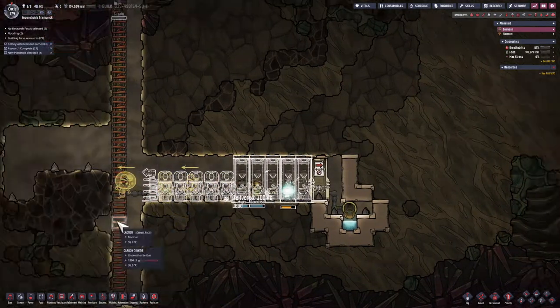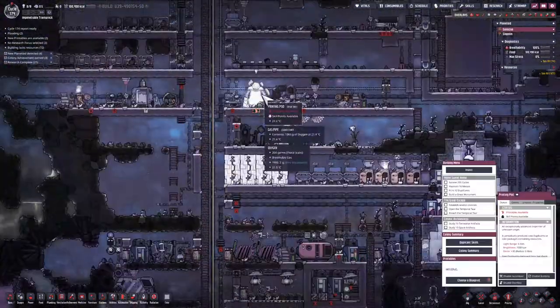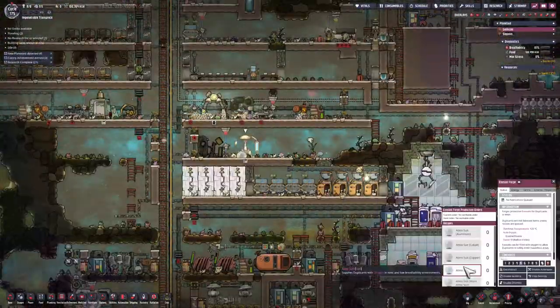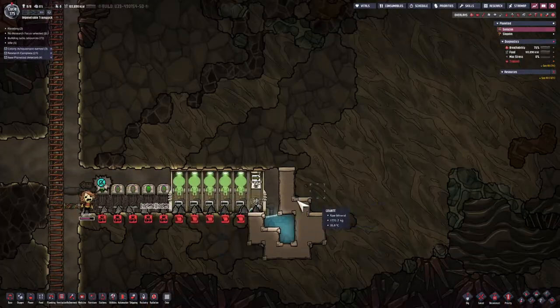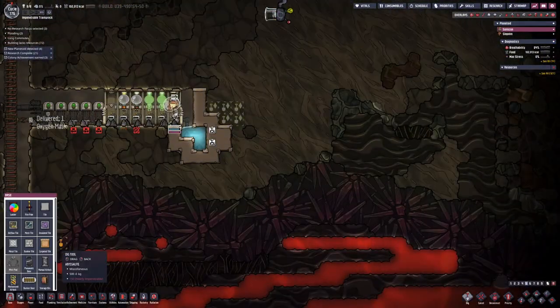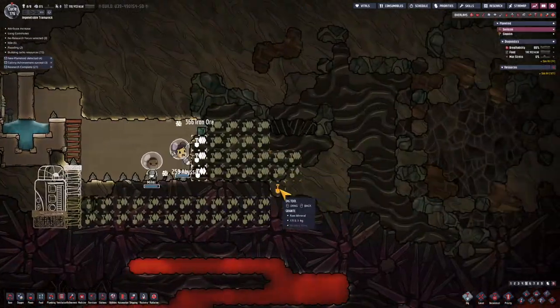Now I'm bringing in Atmos suits. And because the zone before already has gas masks, I'm bringing in gas masks. You have to be very careful when you're doing this — you don't want your dupes to be trapped in this area of carbon dioxide. One tip I recommend is to have the same number of gas masks down there that you have above. Now that I've got water blocking gases that will go into this area, I can dig out this area creating a vacuum in the process.